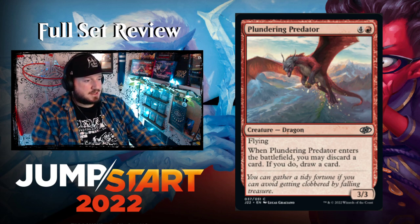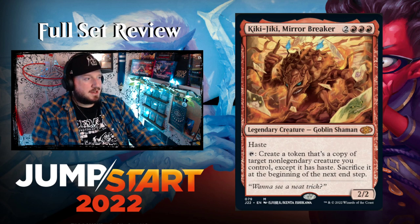The last red card: a reprint of Kiki-Jiki, Mirror Breaker. Yes — they're reprinting Kiki-Jiki! Kiki-Jiki, Mirror Breaker is two red red red for a 2/2 legendary Goblin Shaman at mythic rarity.